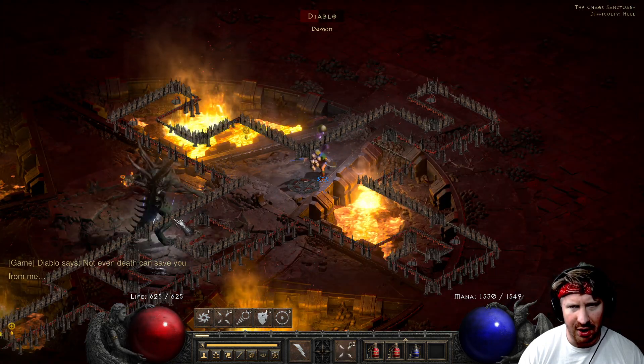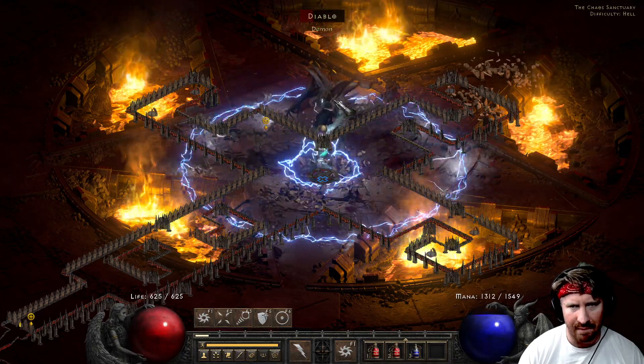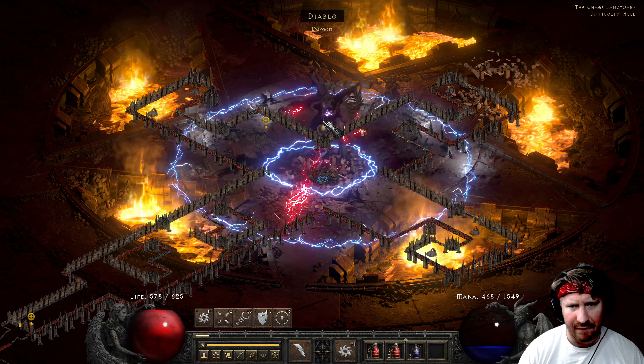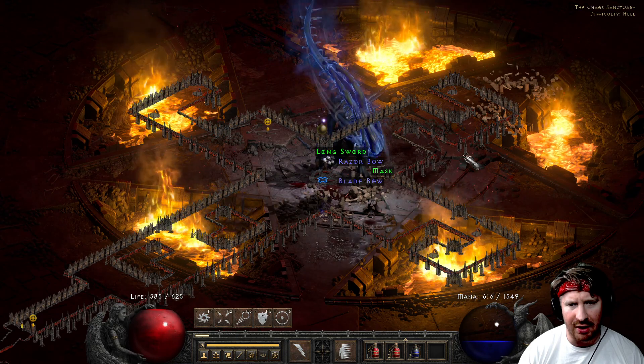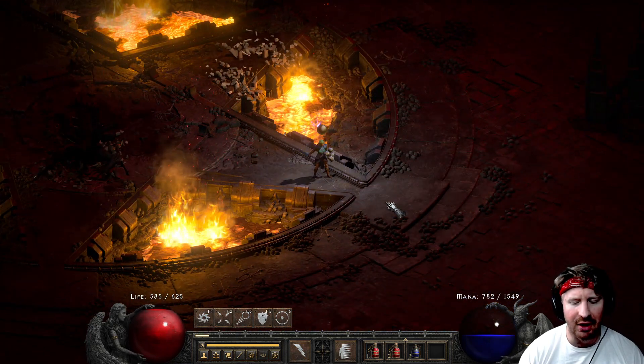Nova, then static — get him. Come on big boy. Diablo goes down. Alright, so I'm going to try this really quick with the other thing — I'll show you the other thing in just a moment.